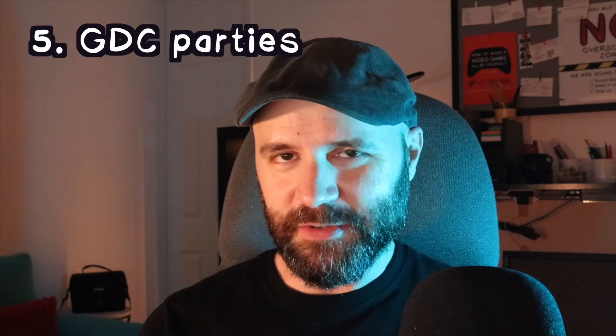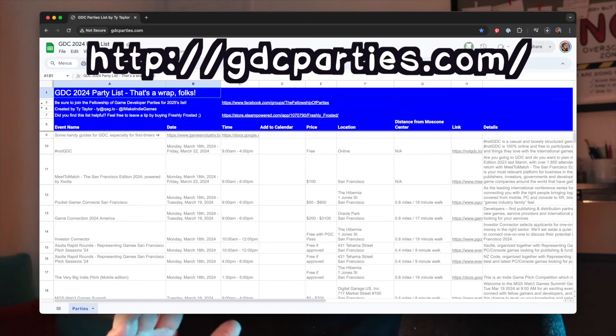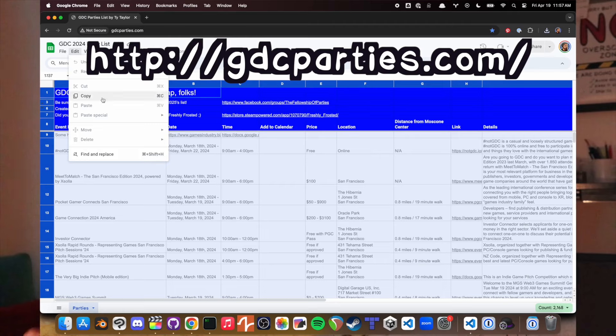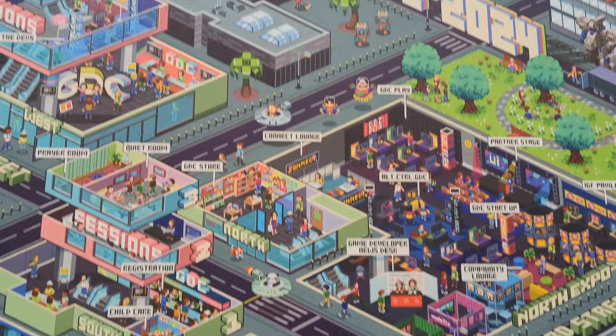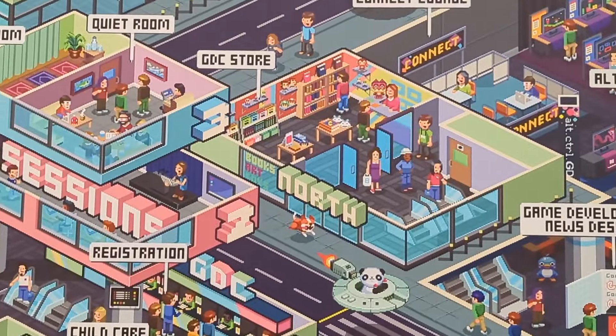Let's talk about GDC parties, which are really important to attend. Go to gdcparties.com — it links you to a massive Google spreadsheet with all the data you'd want about parties going on. You can make a copy for your own purposes, copy and paste ones you're interested in, or add them directly to your Google Calendar. Some parties require an RSVP, so it's worth checking the site. There was one where I was waiting in line and people could RSVP in the line, but definitely check beforehand.